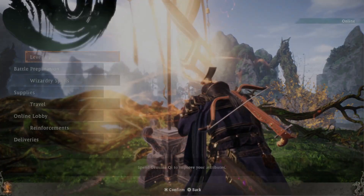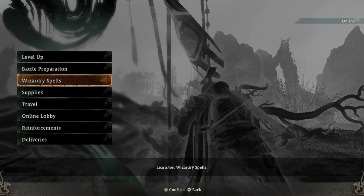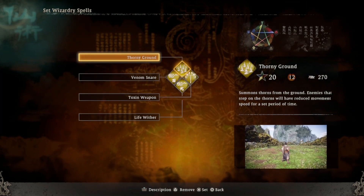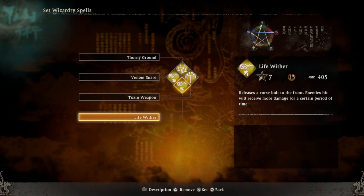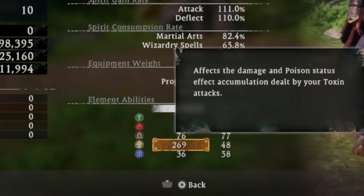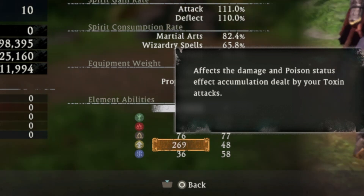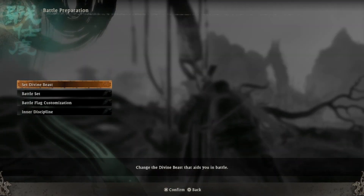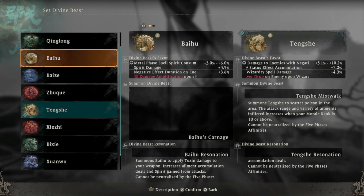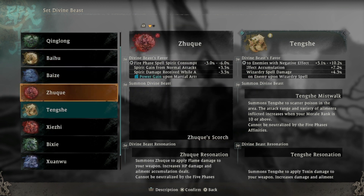When that is done, pick your wizardry spell tree from the virtue you have the most level points in, because your elemental power is increased for the spells within that tree so you will be doing more damage — that is the main point of them. Then pick a divine beast that also scales with the same stat so it also deals a lot of damage when you summon it.